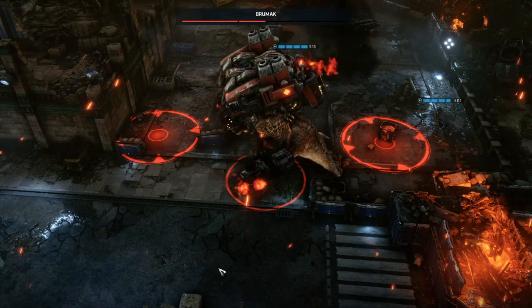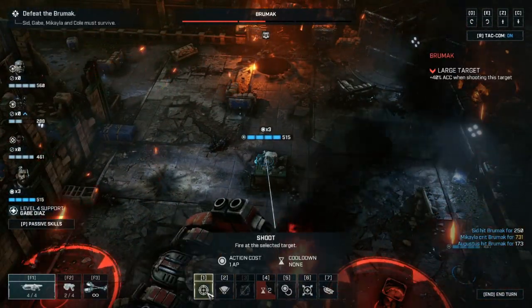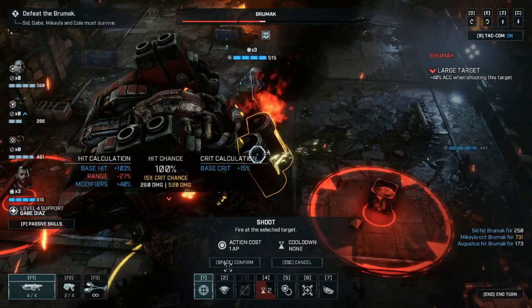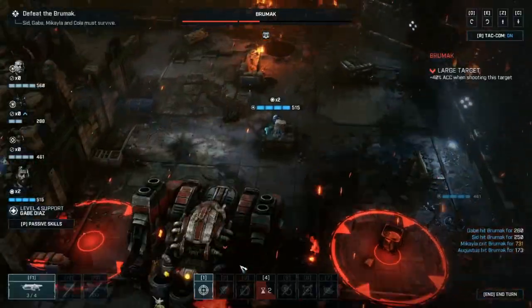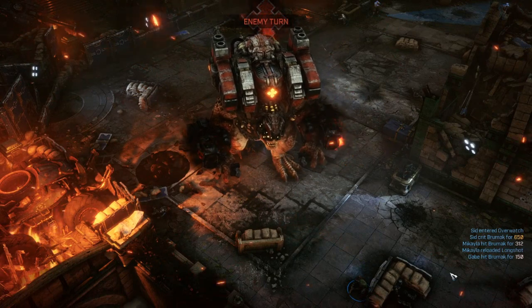Without having to move, you can use more action points to attack. This fight does take a long time, so it's better to play cautiously and be a little risk-averse — the fight is about 30 to 40 minutes. It's a very long process of essentially luring it out and making sure you're not going to get damaged.